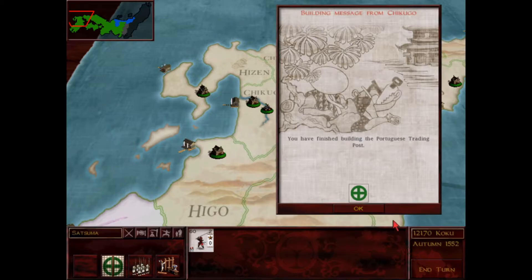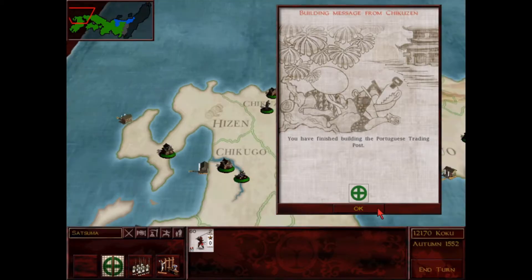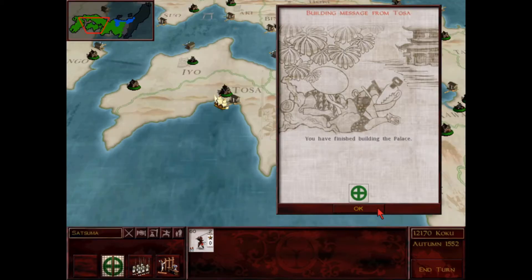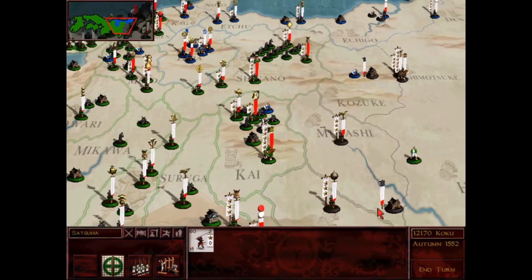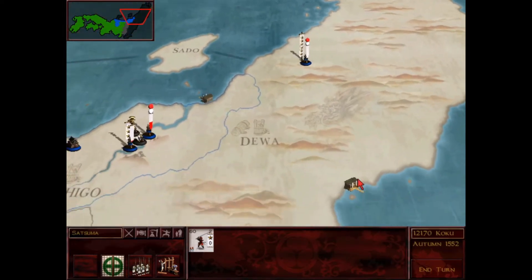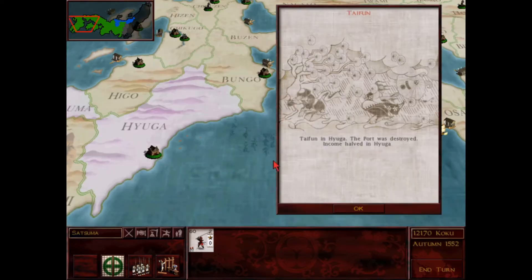Another Portuguese trading post is finished here. And another one, and another one. Got that famous armory in Nagato so they'll be getting better armor for my archers produced there. Got that palace producing better morale for my units in Tosa. Typhoon in Hyuga - the port was destroyed and income halved. That's a little bit annoying but not a big deal at this stage in the campaign.